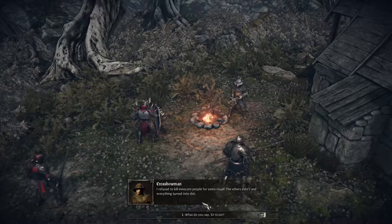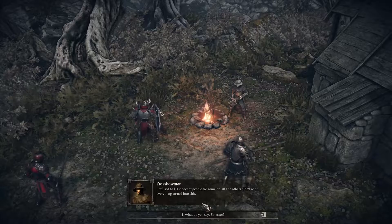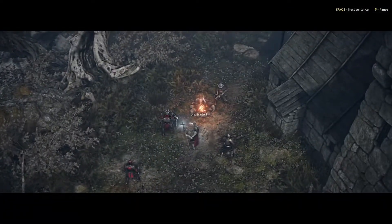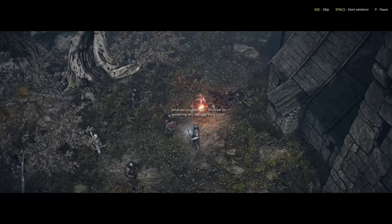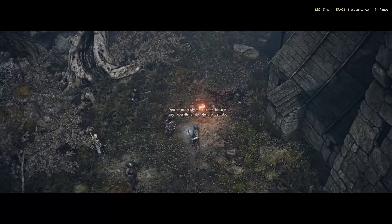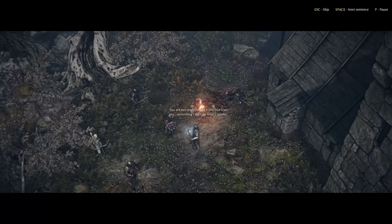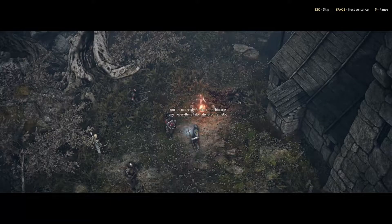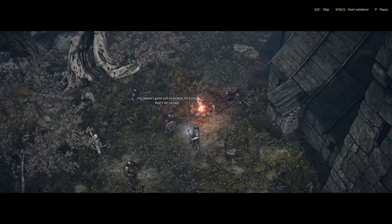'Be careful there, soldier — you are accusing a man of honour.' 'I refuse to kill innocent people for some ritual. The others didn't, and everything turned into shit.' 'And what say you, Sir Ector?' 'Die, traitor.' 'Charming. You must be wondering why he called me a traitor — you are not ready for the truth. But trust me, everything I do, I do it for Camelot.' 'You haven't gone soft in Avalon, Sir Ector — that's for certain.'